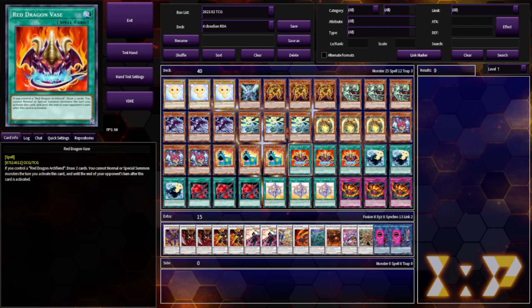3 Red Dragon Vaz — this is going to basically just draw me into more engines. If I brick, I can just draw deeper. First I have to get to Red Dragon Archfiend, but ever since the ban on OTKs was enacted, you're gonna have the time. So I'm playing Red Dragon Vaz to capitalize on that.